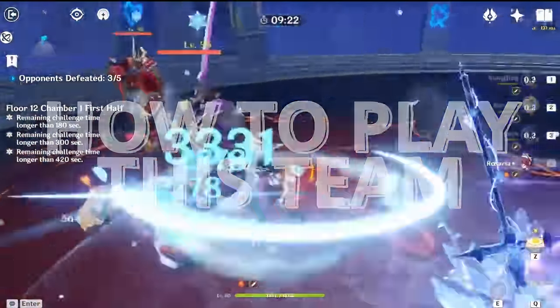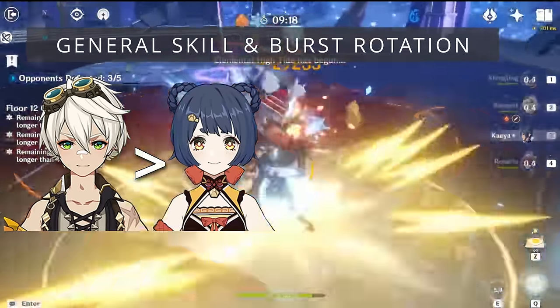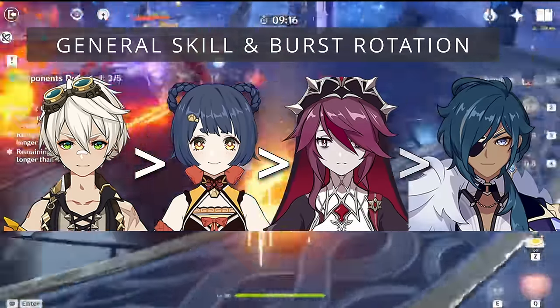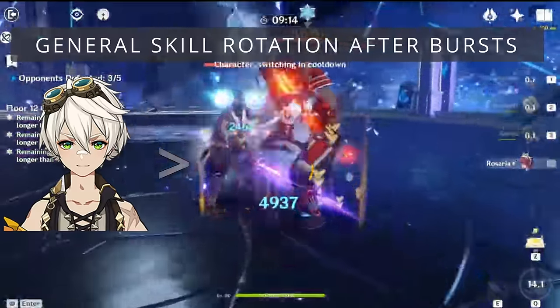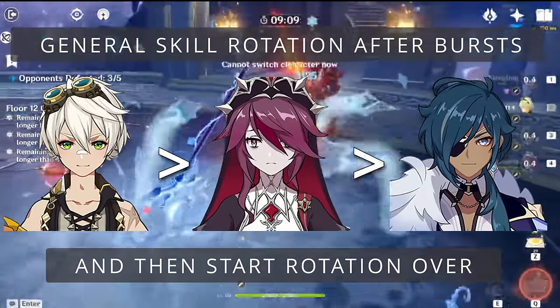The general rotation is to use the skills and bursts in this order: Bennett, Xiangling, Rosaria, Kaeya — and then use Bennett, Rosaria, and Kaeya's skills again, and then start the rotation over.